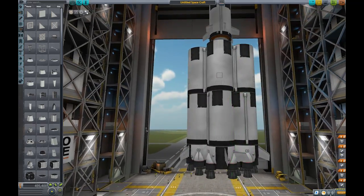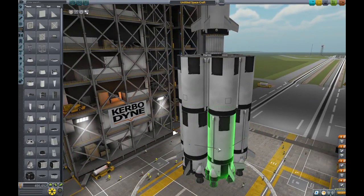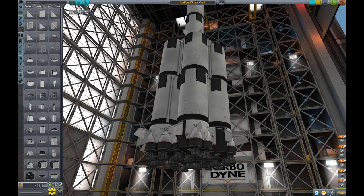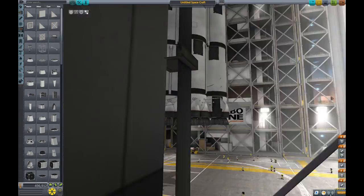The first thing we need to do is enhance the structural integrity of the launch vehicle. Turns out that the bowing and the moving around was not really that helpful. Look at that. Look at how structural that is. So structural. I'm a rocket building genius. There we go. Nice and structural.